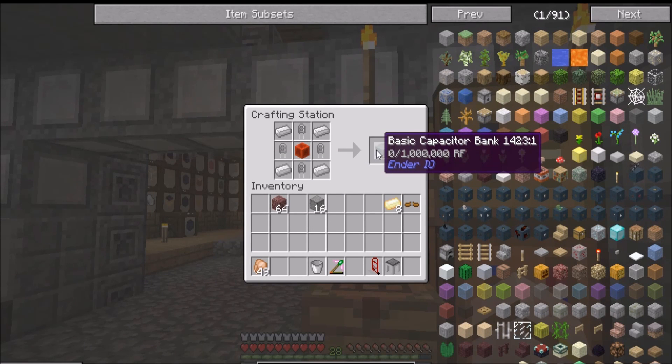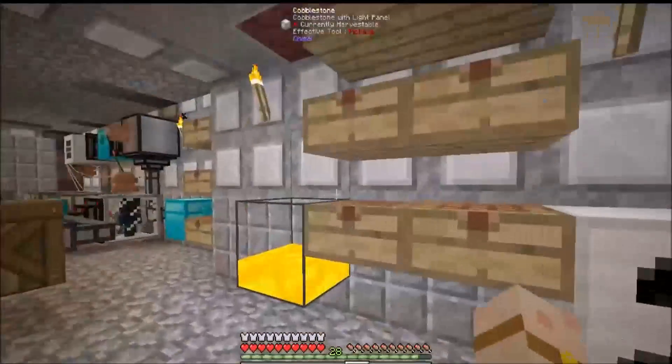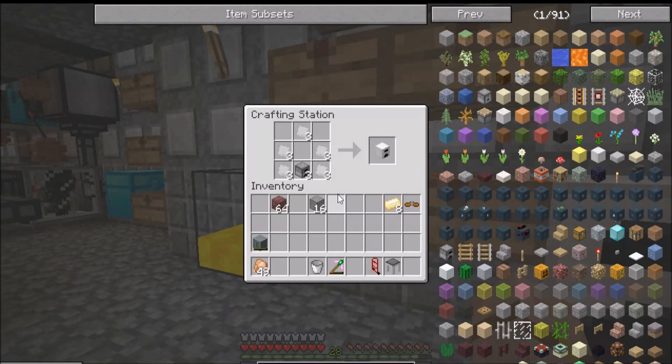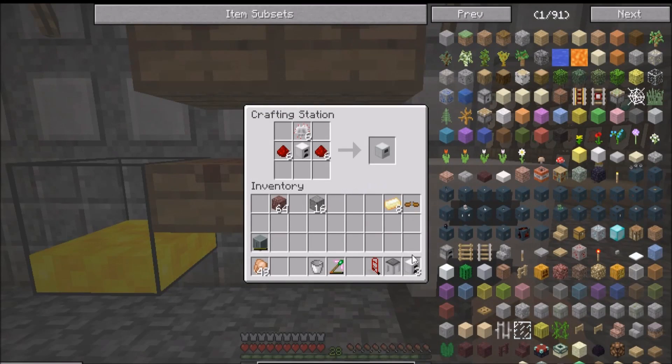In here we've got a basic capacitor bank, we're going to need that. In here we've got iron furnaces, so we're going to take the iron furnace and pop them in there, then bounce over to this one quickly and pop them in there - going to pop three in there like that.